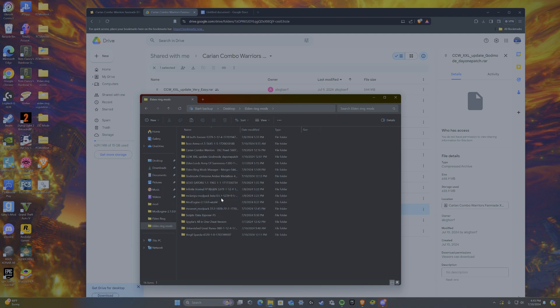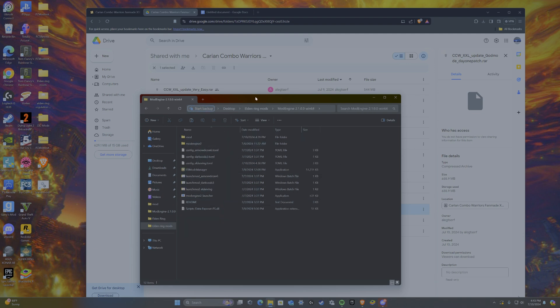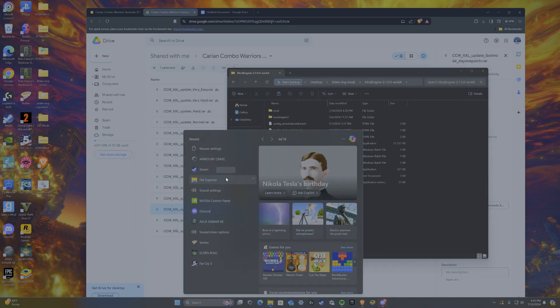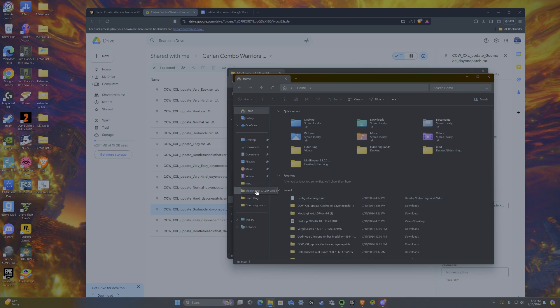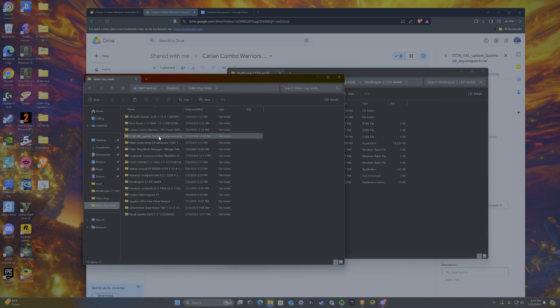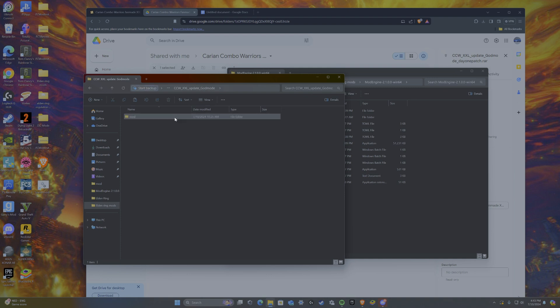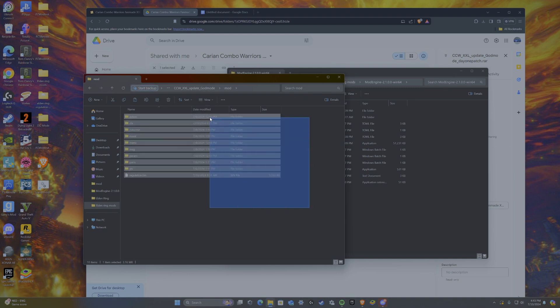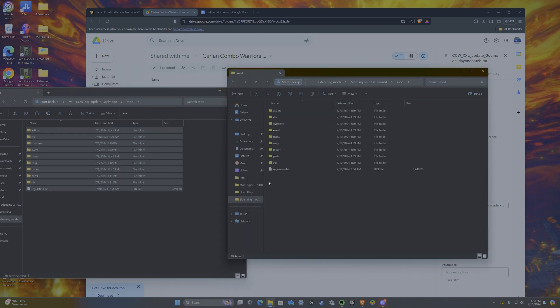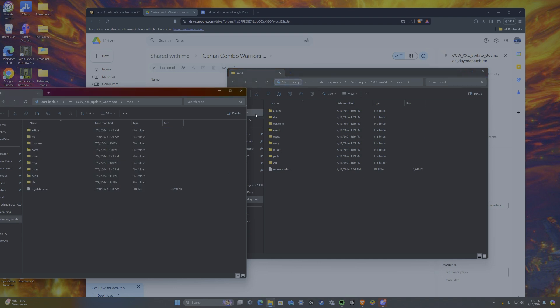Open up mod engine, then open up a separate files tab and go back to your Elden Ring mods folder. Go to the updated day one patch or whatever mod you chose, then go to the mod folder and copy and paste it into your mod folder — which I've already done here, so it's unnecessary to do it twice.